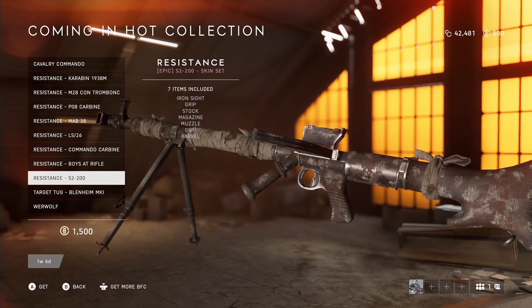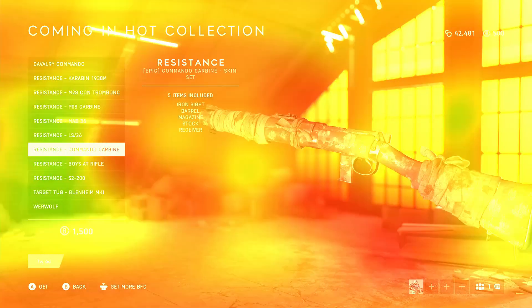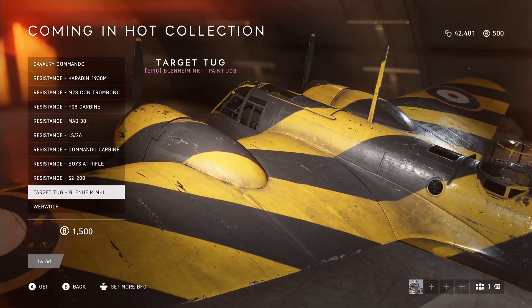All in all, the skins are very cool and they go well with certain outfits in the game if you like to match. That brings us to the last item in this bundle, which is an epic plane skin. This is really only for specific players that enjoy these types of cosmetics, so if you're a pilot you may like this one, but it might be a hit and miss.